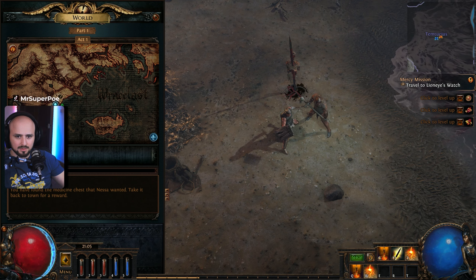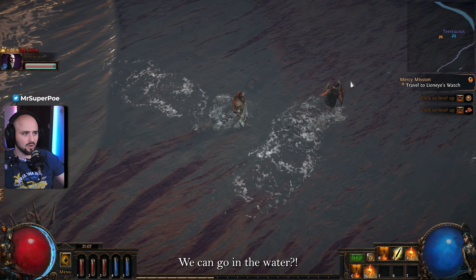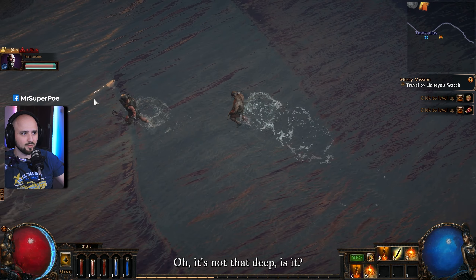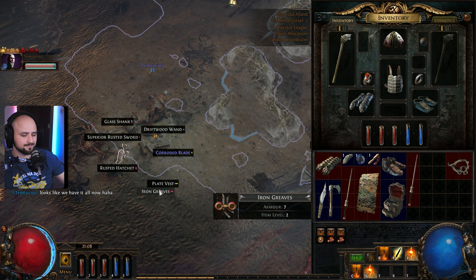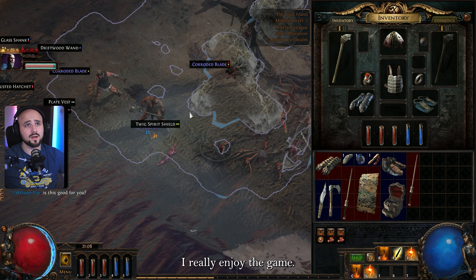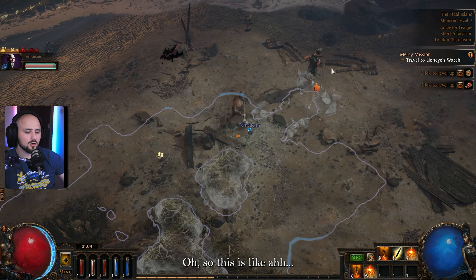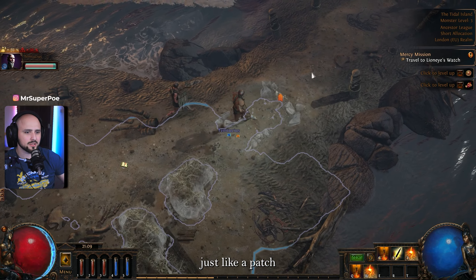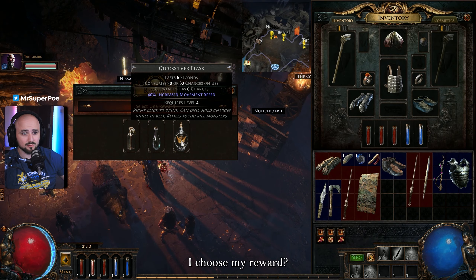Travel to Lioness's Watch. We can go in the water — oh nice, it's not that deep. I was thinking we were gonna drown. I can see what items are without taking them first. I really enjoy this game. Where do we go now? Going back to the gate. This is like just a patch of a map — I need to go tell Nessa and choose my reward.